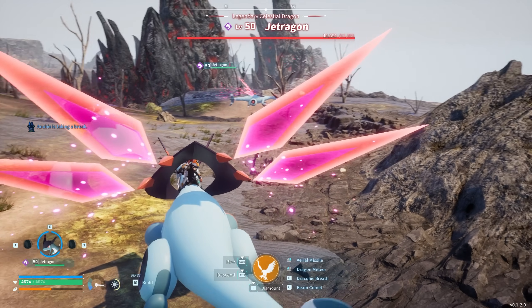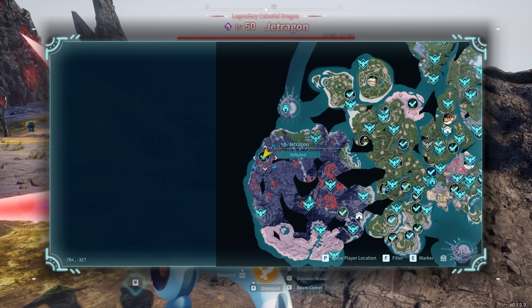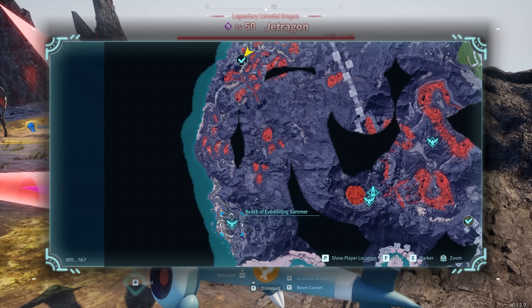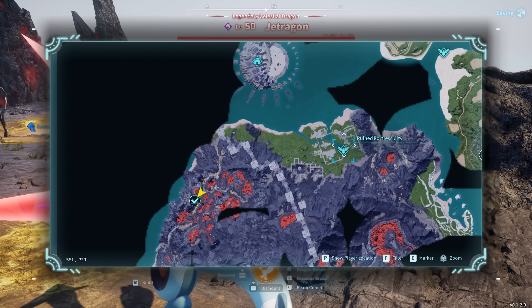The first legendary POW you'll probably come across is Jatragon. Jatragon is located on the far left side of the map. The closest fast travel points are the Beach of Everlasting Summer and the Ruined Fortress City.